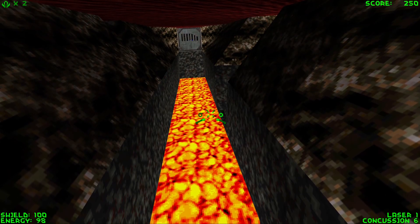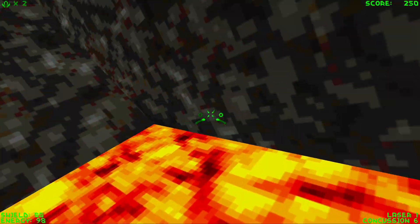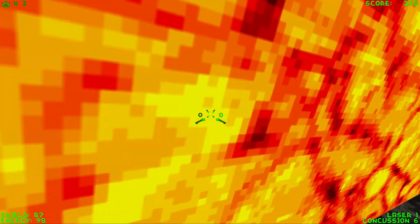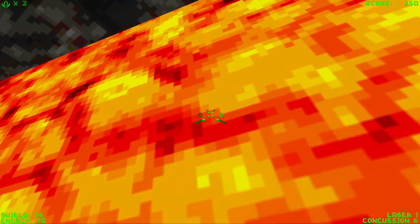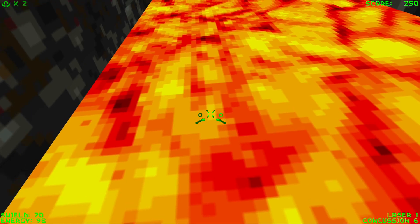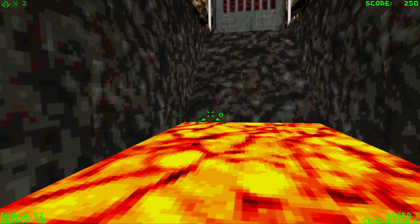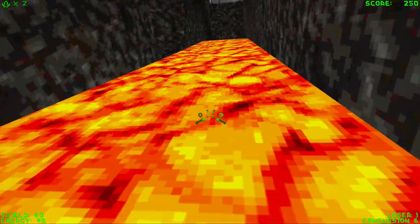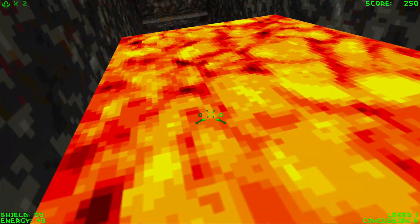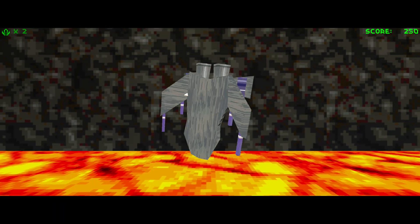Let's see what happens if we touch some lava. As you can see, the ship starts to kind of shake and our shields are draining. You can see the shields in the down left corner. And once we run out of shields, we die.